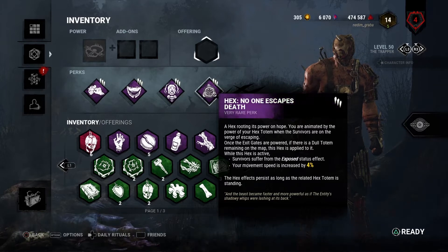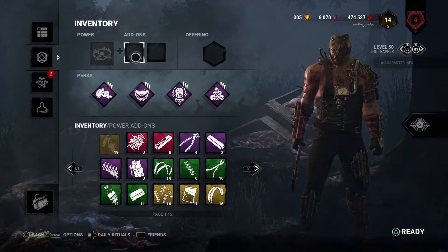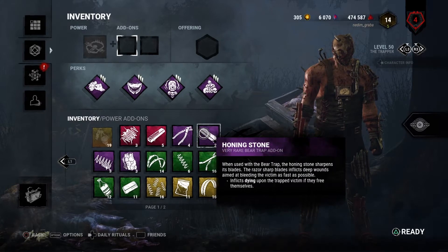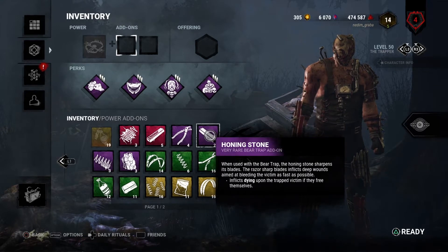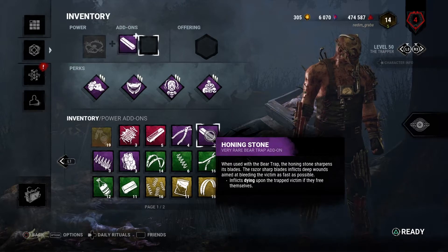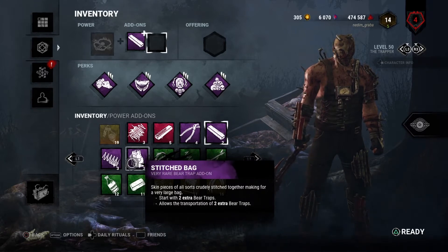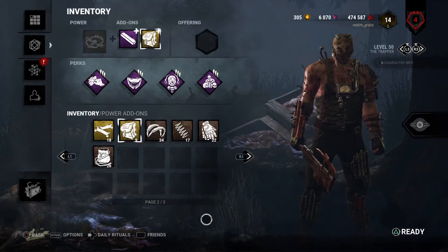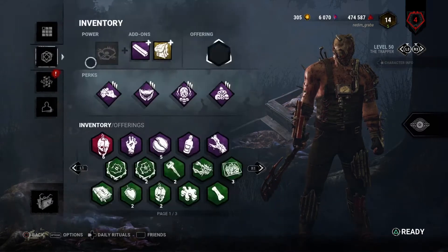This is the build we are gonna use today and you will see it works very well. For add-ons we're gonna use Honing Stone, which inflicts dying upon trapped victims if they free themselves from the trap — it's very useful, you don't need to rush to the traps to pick up survivors. The second add-on is the Stitched Bag, which gives you two extra traps to transport and you start with two extra traps. Or you can use the Trapper Bag, which gives you one extra trap and lets you transport two extra traps. For map offerings we will use Dead Dog Saloon first and Midwich Elementary later.